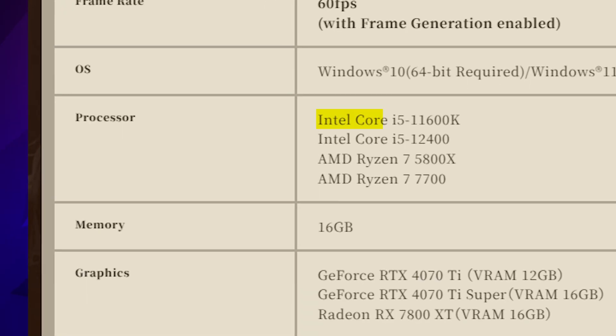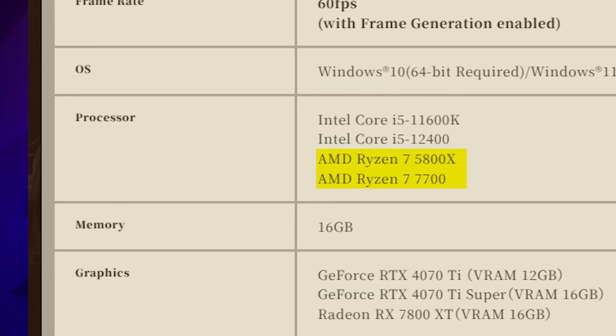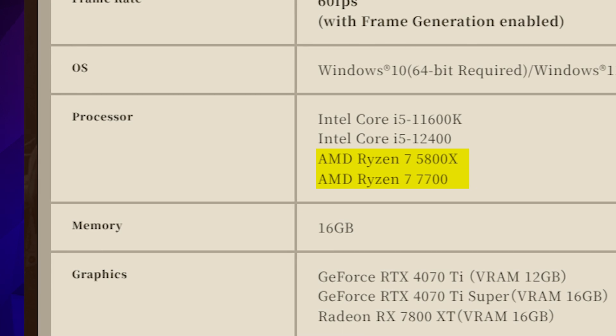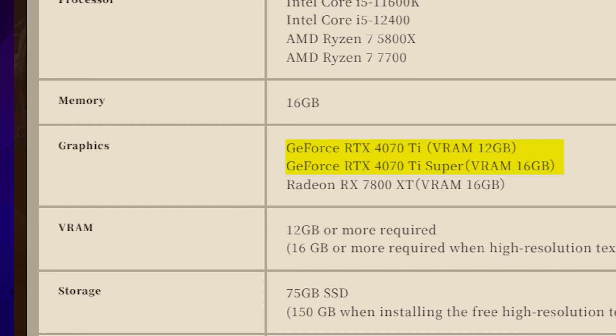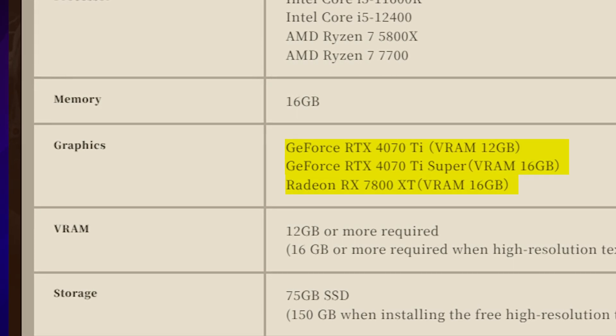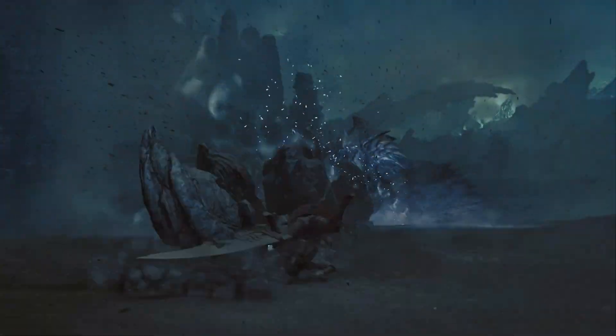Finally, to max things out on ultra graphics settings, you'll need to invest in a high-end PC with an Intel Core i5-11600K or i5-12400 paired with 16GB of memory, or if you're team red, an AMD Ryzen 7 5800X3D or Ryzen 7 7700 will do the trick. Graphics-wise, you need a whopping 12GB of VRAM, or 16GB if using the optional Hi-Res Texture Pack DLC — ideally a GeForce RTX 4070 Ti Super or Radeon RX 7800 XT and above. With upscaling and frame generation enabled, you should get 60fps at 4K with ultra graphics settings. As with most modern titles, you will need an SSD no matter what settings you choose.